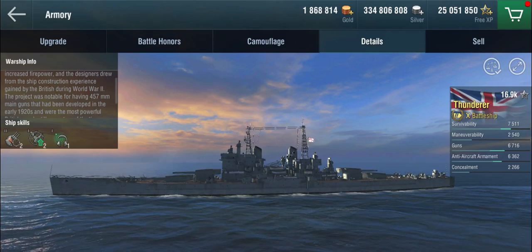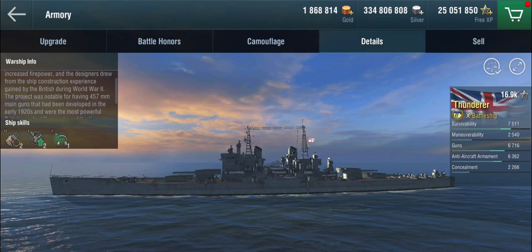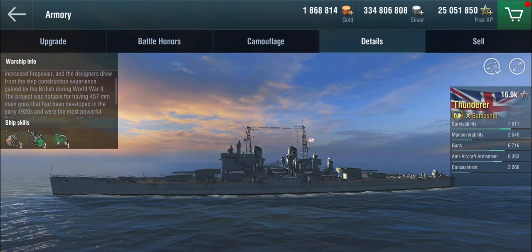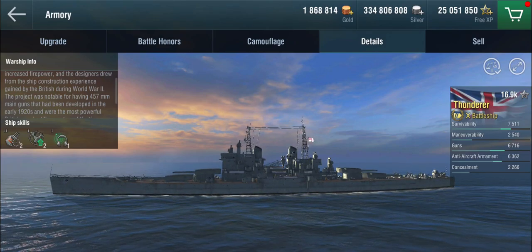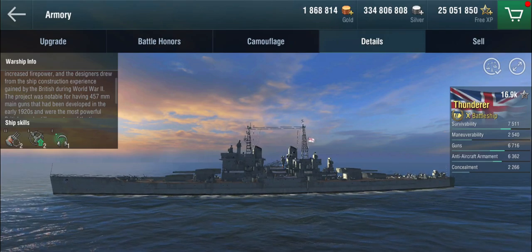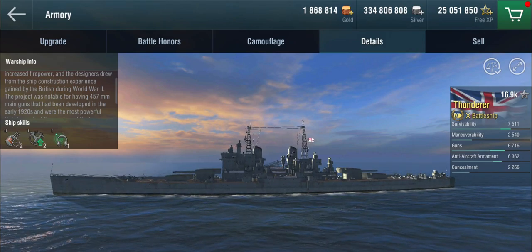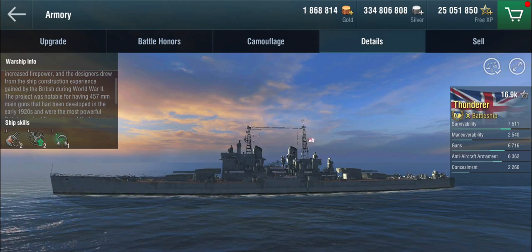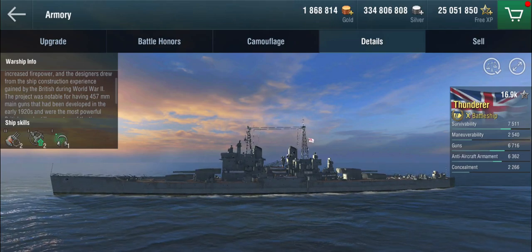So the British came up with a bunch of sketches for a new program of production of battleships and battlecruisers. This culminated in the N3 design of battleships and the G3 design of battlecruisers, where the battlecruisers were actually larger than the battleships and very similar in armament, but slightly hampered in terms of armour. None of this really happened because of the Washington Naval Treaty in the early 1920s — these were all around 50,000 ton designs.